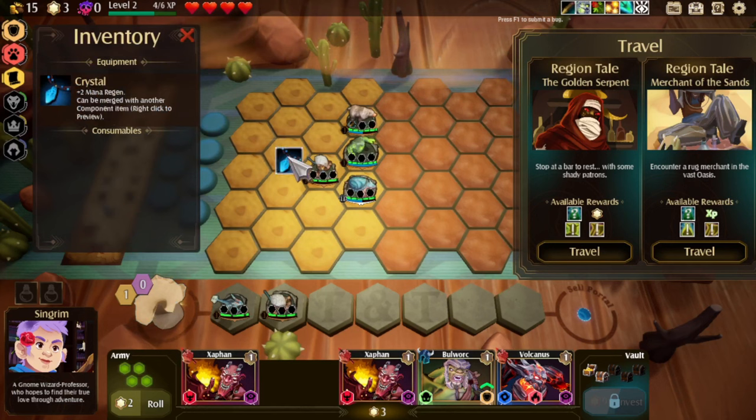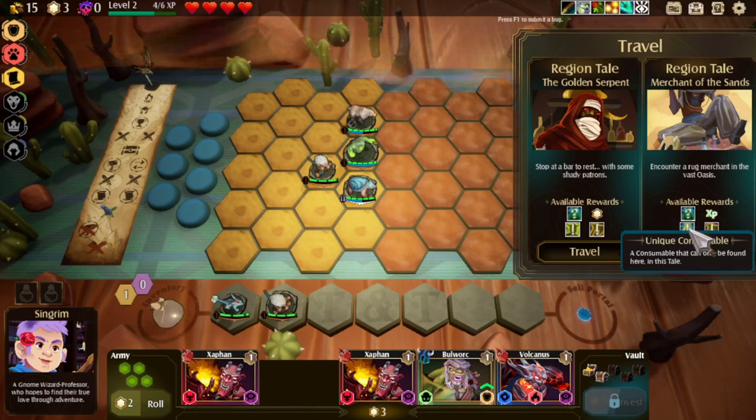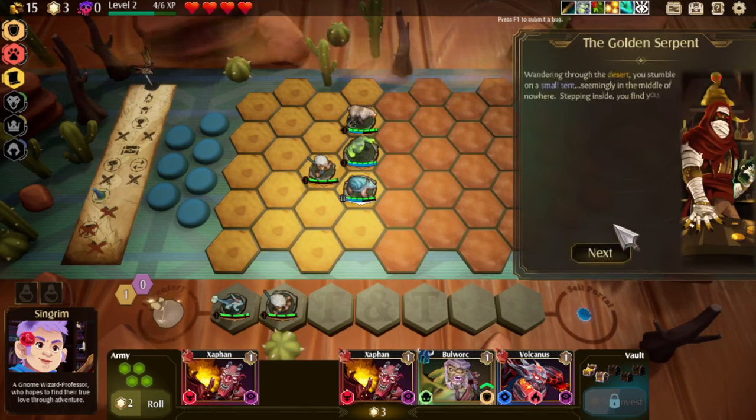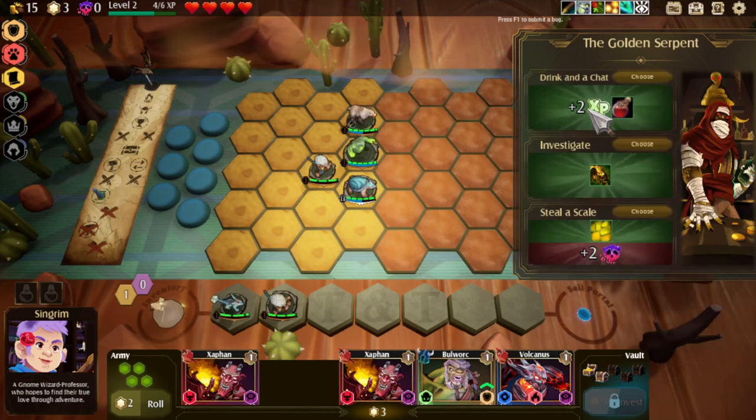We've got a mana regen crystal — let's keep it going. We get to travel again: either stop at the bar or encounter a rug salesman. So this is either a consumable, a unit, or equipment. It's completely free to use, but he will pull in this dragon. Actually, that'll give us a level up — we'll take the drink and the chat.